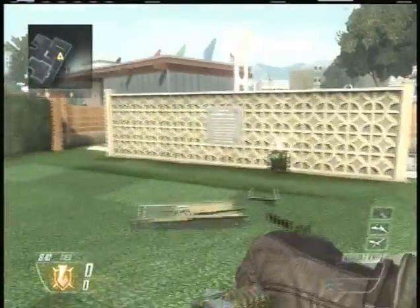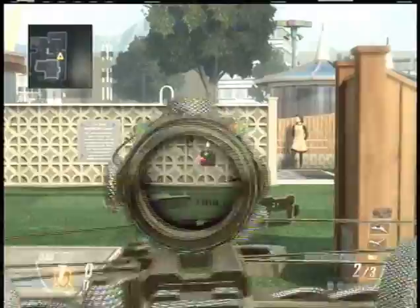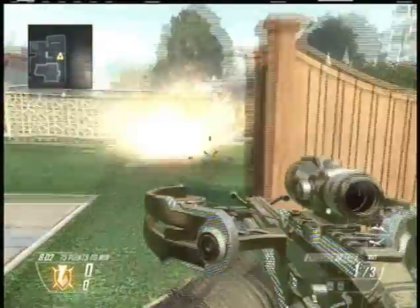Here's another cool thing — just floating C4. I don't really know what that does for you, but it looks pretty funny. And it doesn't really blow up when you shoot it, but for some reason I found out when you shoot under it, it falls and it'll blow up. Kind of weird.